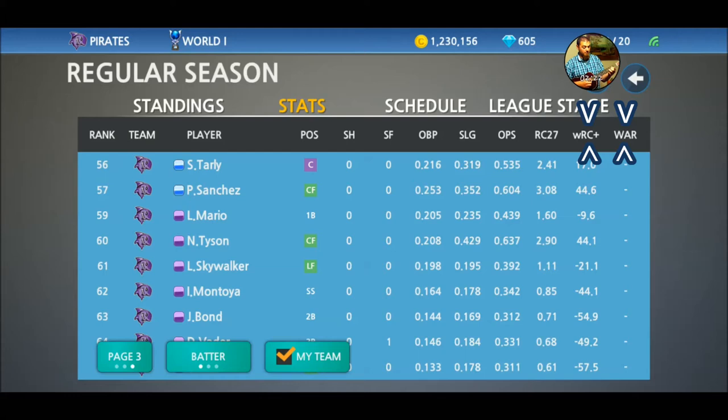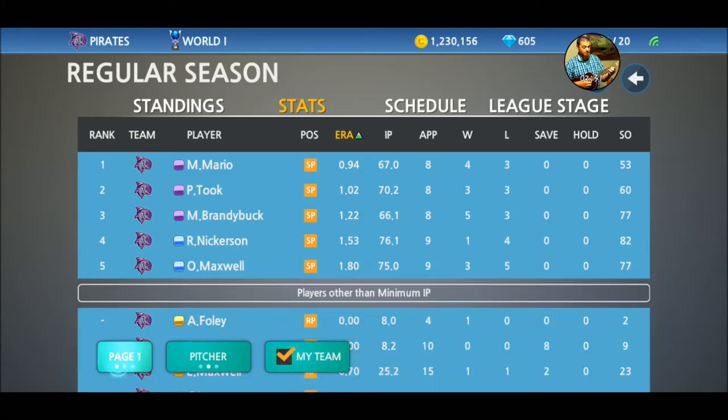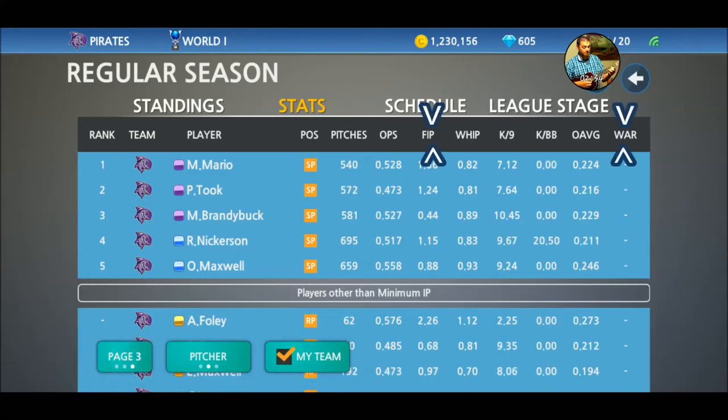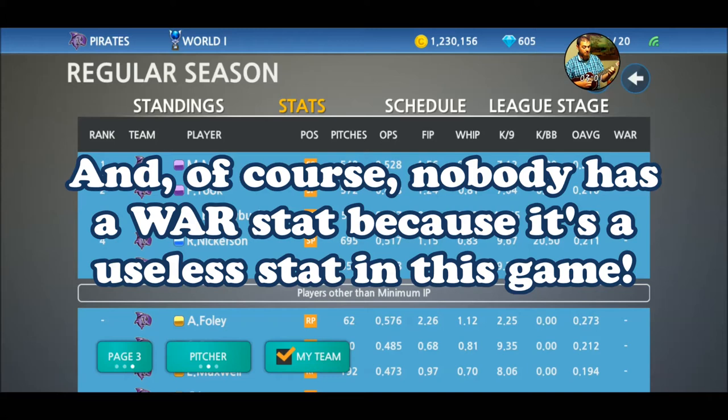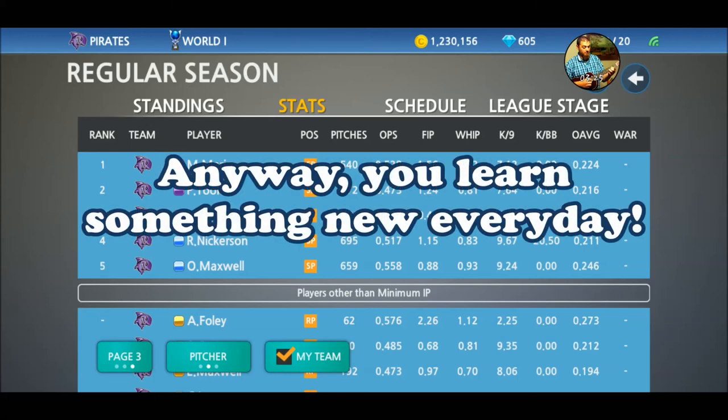And FIP is only for pitchers. There it is. See? So, I found them — that's where they are. And as you can see, nobody has any WAR stats. I don't know why they added it, because since you can't trade or promote people from lower leagues into higher leagues, it's a completely useless stat. So, now it's just taking up space, and you'll never have that statistic.